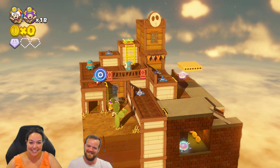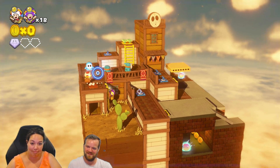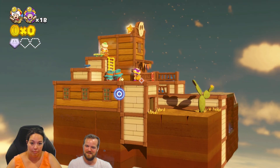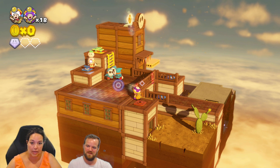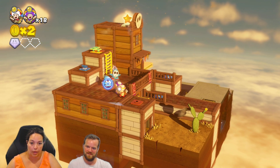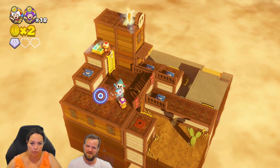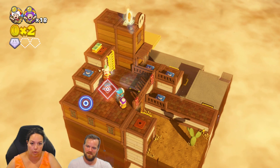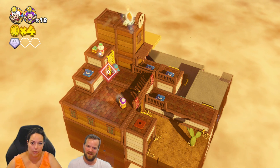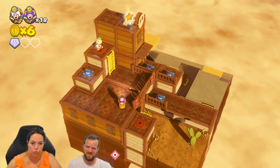Now you can stun them, or I can just jump. Take them out with the turnips! Point it and then hold R2. Oh, got hit — that's okay. Got him! Okay, now we can focus on something else.